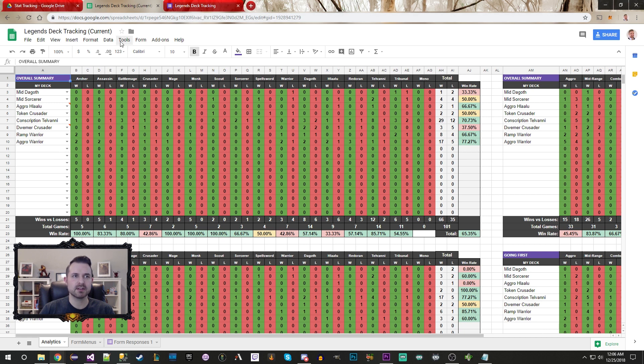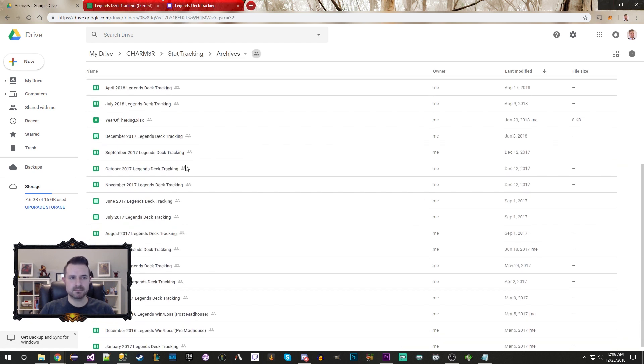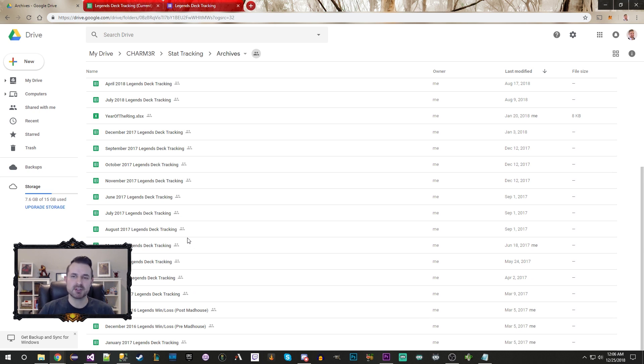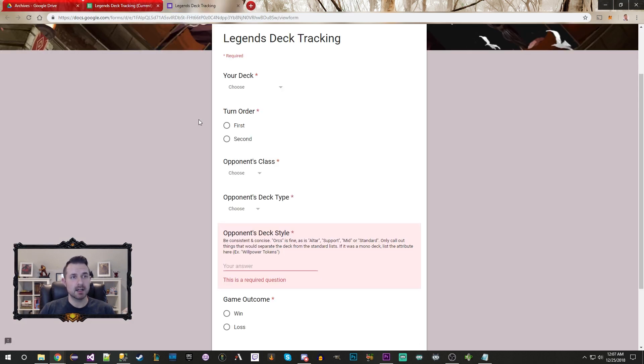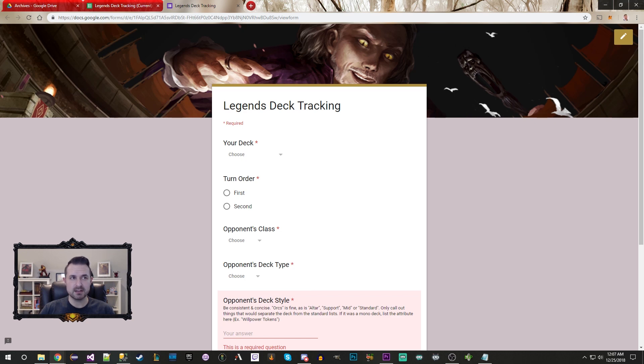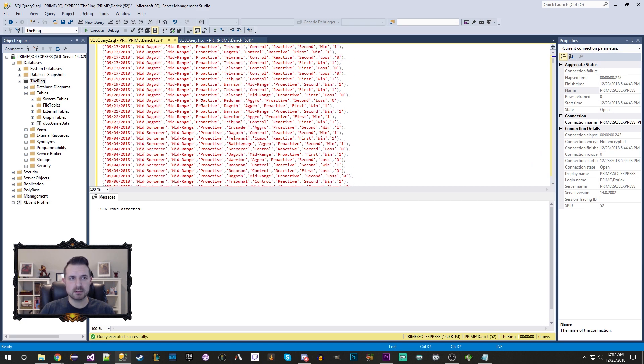I've been doing this for a long time. The forms and sheets have had a couple of iterations — I had to add the houses when Houses of Morrowind came out — but the process has basically been the same. I keep monthly archives so I can give myself a meta snapshot. By doing this I can always revisit the data later for projects like this. What I've done for this video is taken all of my monthly data and dumped it into a local SQL Server database on my own machine.